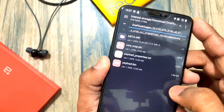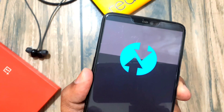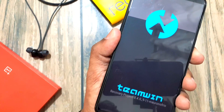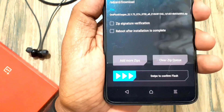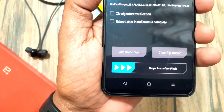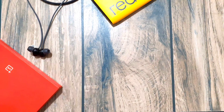If you want TWRP and root, install the TWRP installer and latest Magisk immediately after flashing the ROM, then factory reset your phone and reboot your device. If you are already on OxygenOS 10.3, just download the update, place it in the root folder, and update via the manual update process.